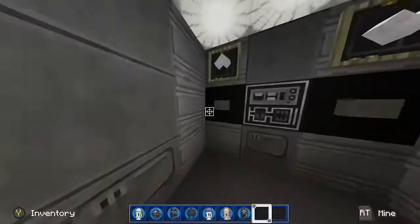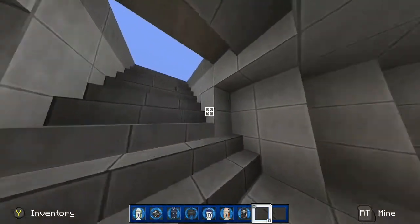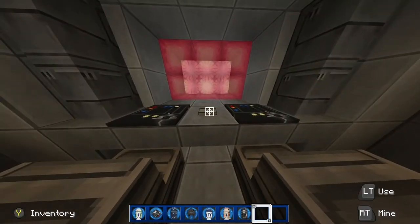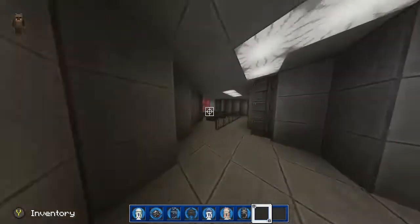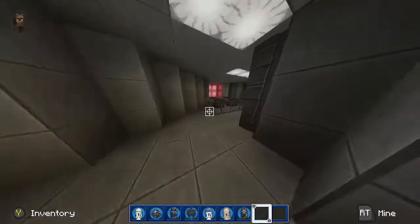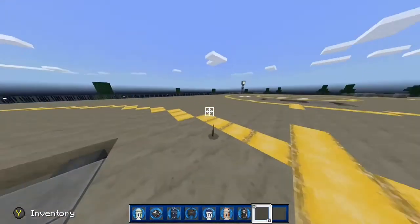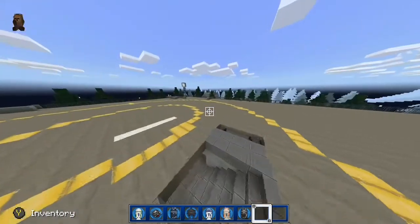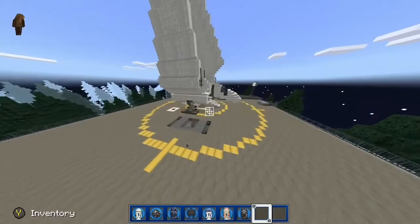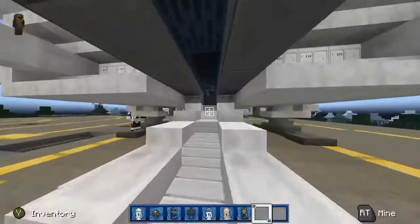Nothing much here, just those tunnels. Let's go up — this is the control room right here. Let's see if we press the button... nothing really happens. Now let's go up here to the landing pad — not a helipad, just a landing pad — and here's an Imperial space shuttle.